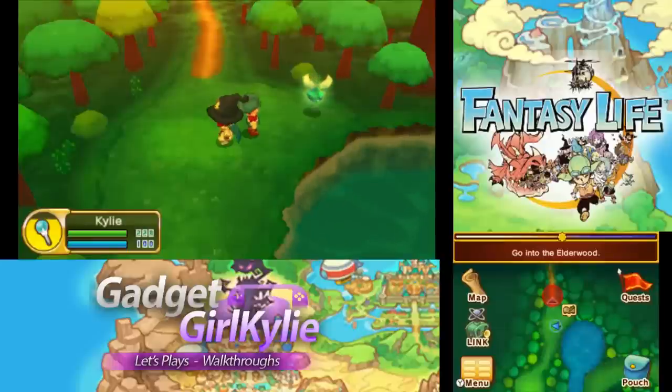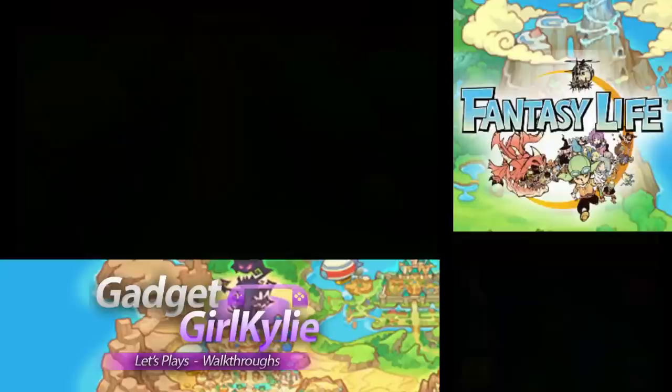Hey guys, Gadget Girl Kylie here, and welcome back to my let's play walkthrough of Fantasy Life, continuing exactly from where we left off. Let's go into the Elderwood — we need to head over to the Deep Elderwood, I believe. Follow the red arrow.